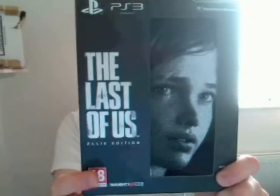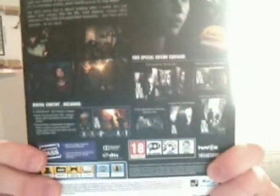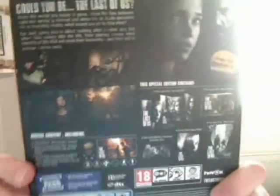There's the front cover, obviously showing the game's logo and the picture of Ellie. If we turn it around, on the back it's got pictures of the game as well as the bonus content that you get, which I'll get into in a second.